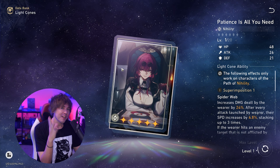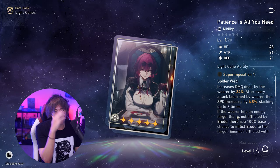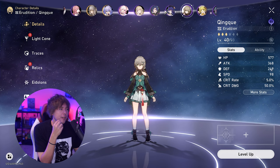We did just get a fantastic five star nihility card with Patience is All You Need — it's very good, increases all of the damage you do, not just DoT damage, although you could argue how useful that is for DoT-focused characters. It also gives you a speed increase, which is very usable on someone like Kafka because she wants to take extra turns for her talent passive. It also gives that bonus Erode effect for free lightning damage as a lightning DoT.